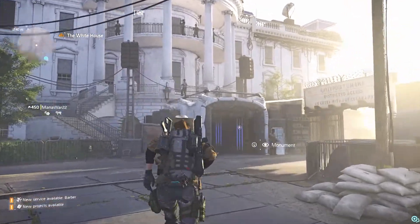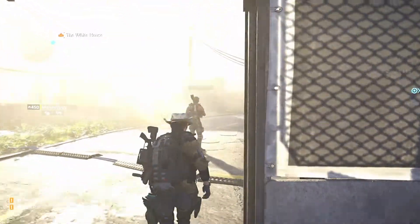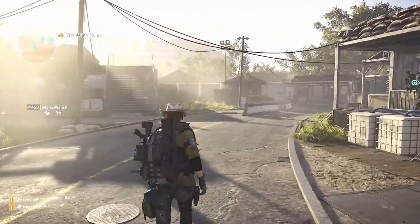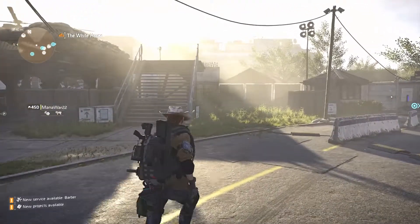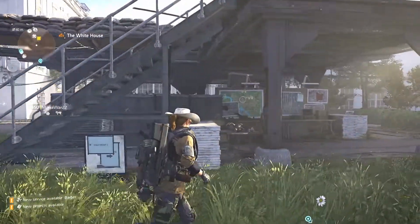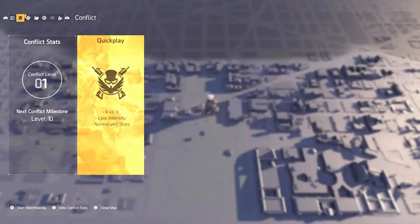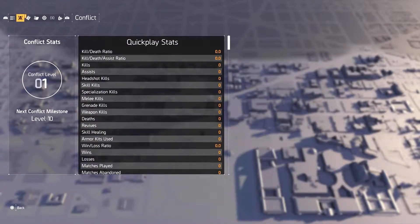Someone asked, so I thought I'd put a quick video out just to show them and whoever else doesn't realize where the Conflict game mode is — the game mode that's similar to the skirmish mode in The Division 1. It's just off to the right of the base of operations, the entrance of it. When you go inside, you'll be able to start up a match, or if you press the square button, you'll be able to view your conflict stats.